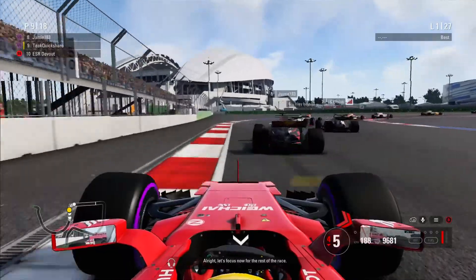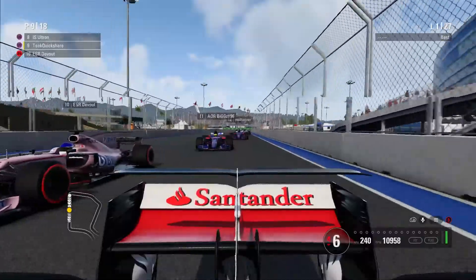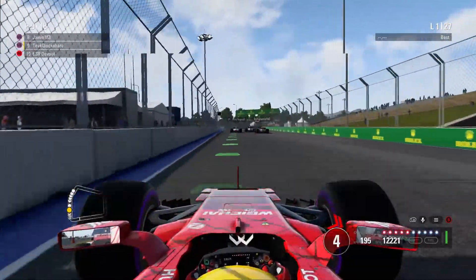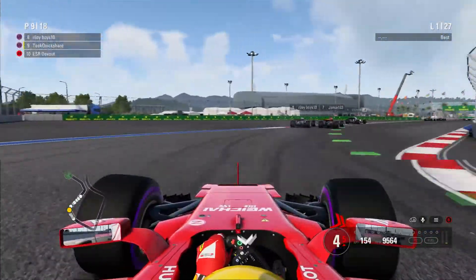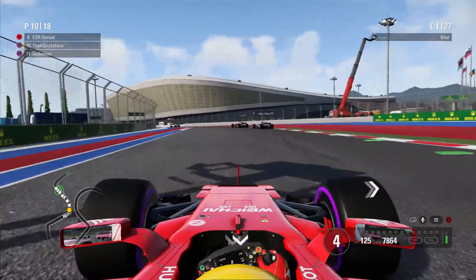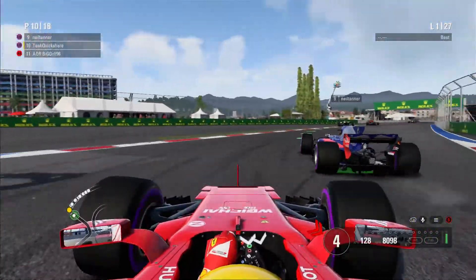Going into the fourth corner it's gonna be tricky — he's on the inside obviously, so I'm gonna have to try the outside line. Is he gonna give me the space? He is, nice! With better traction on the ultra softs we should be good — and we are. Oh no, he's coming back at us, this is close. He's still on the inside, I'm going around the outside — great battle. And now I see Bixie trying to get up the inside, but I cut that corner massively.